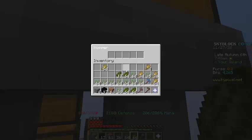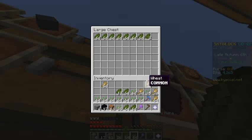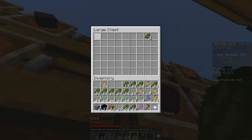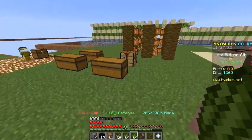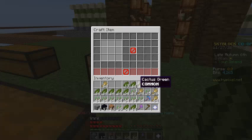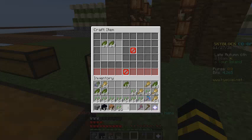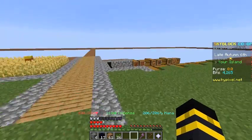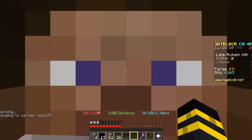Right now I'm going to take all my cactus greens, craft them into enchanted cactus greens, and sell them on the bazaar to see how much we get. I crafted them and we have four enchanted cactus greens. Now I'm going to the hub and then to the bazaar to sell them.